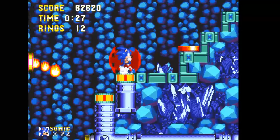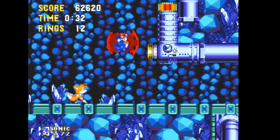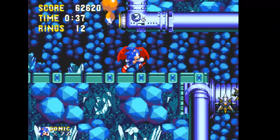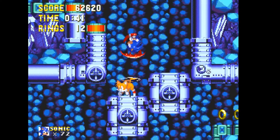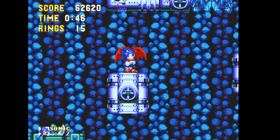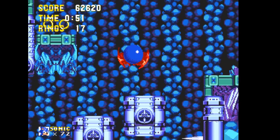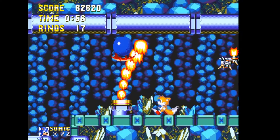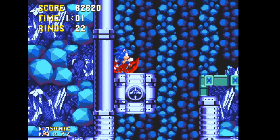When 7 max emeralds is selected, the pink emerald changes to purple to match the modern Chaos Emerald colors. So basically, if you go to the level select, there'll be an extra option for how many emeralds you want — 6 or 7. If you pick 6 emeralds, it'll have all the same colors as the original game. But if you select 7 emeralds, the pink one turns to purple, because modern games have 7 emeralds with those regular colors.